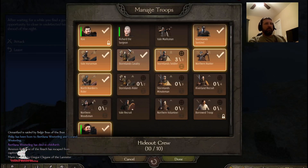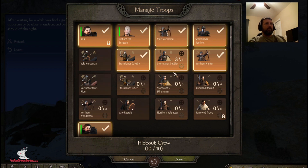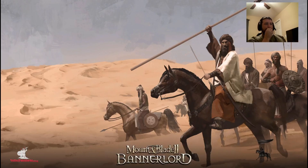Let's attack this thing. I think I'm going to let Richard go in there with me. I'll take this Marksman with me. I'm going in with a Stormland Cavalry — I think it has a mace and a shield, so I think he'll be helpful. These soldiers will be helpful. I've got two archers and this sentinel who has a big mace. I think that'll be a pretty decent crew to take this out.